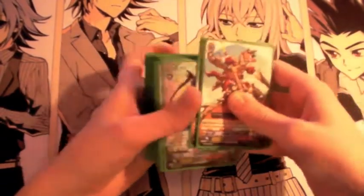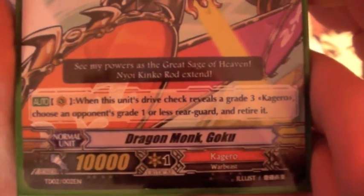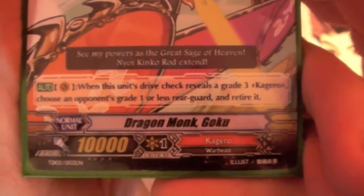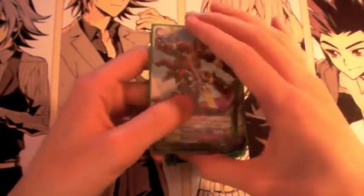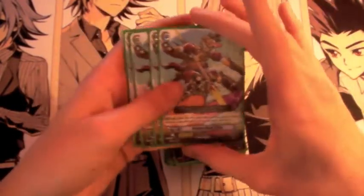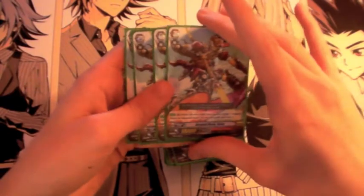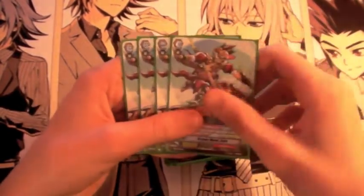Starting with grade 3s, I run 4 Dragon Monk Goku. His effect: when this unit's drive check reveals a grade 3 Kagero, choose an opponent's grade 1 or less rearguard and retire it. Because of this effect I'm going to be running a lot of grade 3s — Morikawa style, I'm running 10 grade 3s. Your mission is to check one of those grade 3s and then get rid of one of the rearguards.